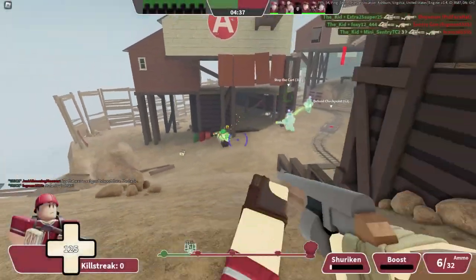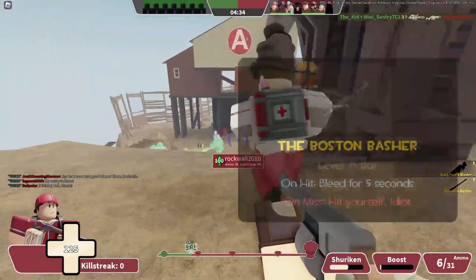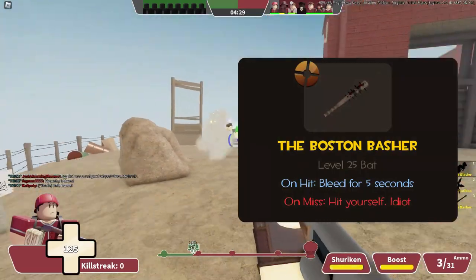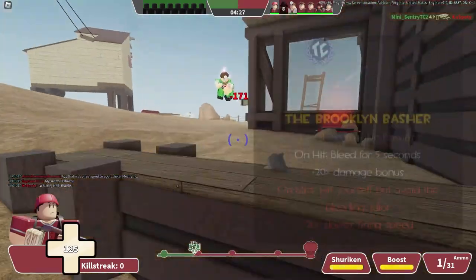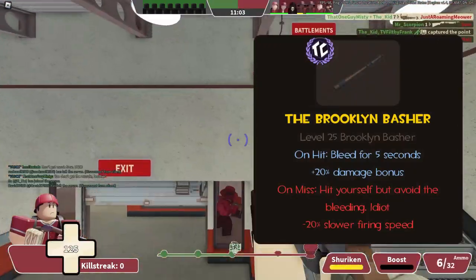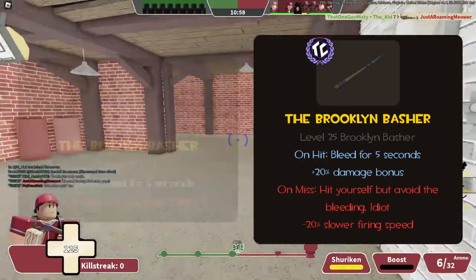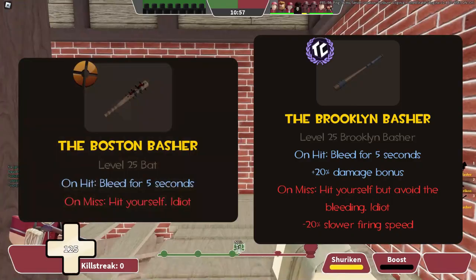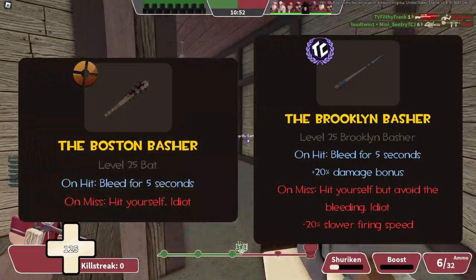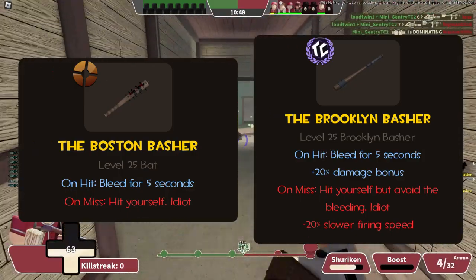Then we have the Boston Basher, renamed the Brooklyn Basher in Typical Colors — because the Flanker is from New York. In TF2, it's straightforward: land a hit, you deal bleed for 5 seconds; miss a hit, you deal the damage and bleed to yourself. In TC2, it still deals bleed for 5 seconds on hit, but you also deal 20% more damage. On the downside, you swing 20% slower, and missing still causes you to hit yourself — though you don't take any bleed. The Boston Basher's main problem in TF2 was that the Scattergun outputs more damage and the hit detection was janky. That's been fixed in TC2, but the niche of a damaging melee for Scout is still kinda pointless. At least you can still build über.